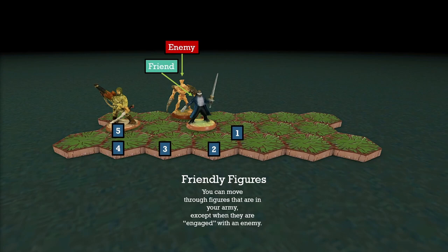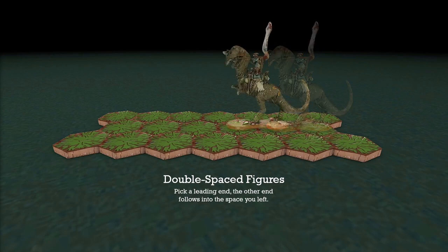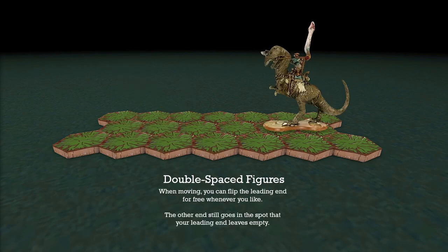HeroScape has some really cool big figures with double-spaced bases. The rules are pretty much the same — all you have to do is pick a leading and a following end before you move them. The lead will go first, and the following end will go into whatever space the leading end was before you moved it. Sometimes you need to weave through obstacles, and for this there's a technique called a lead flip. You can flip the lead and the following part of your base whenever you like, for free — it doesn't even cost a movement point.